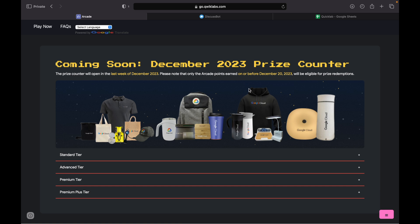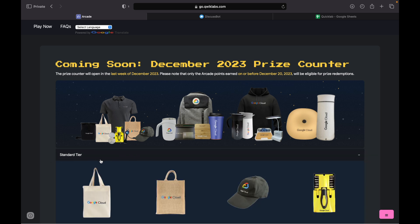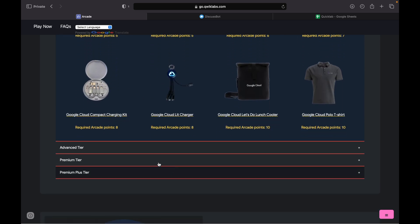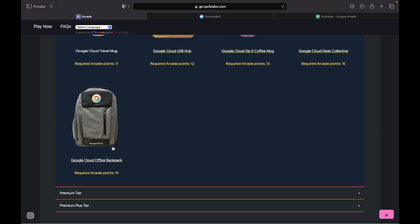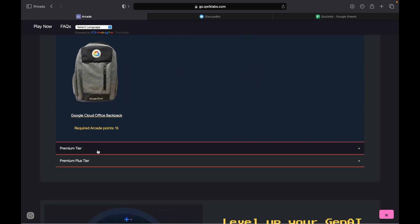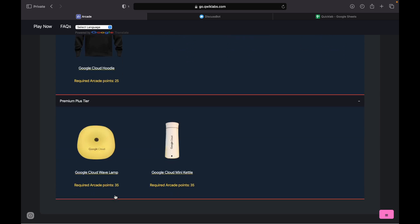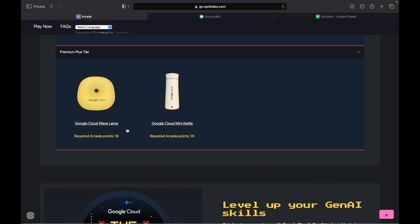For the standard tier, advanced tier, premium plus, and premium tier, they have revealed all the swags. You can click to check what swags you need for each tier. For the advanced tier you can see all the swags listed. For the premium plus, the hoodie requires 25 points. You can also check how many points are required for the lamp and the kettle.